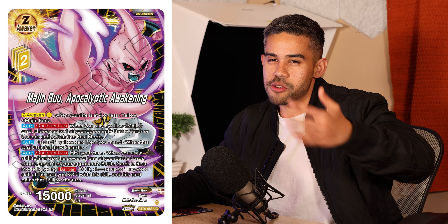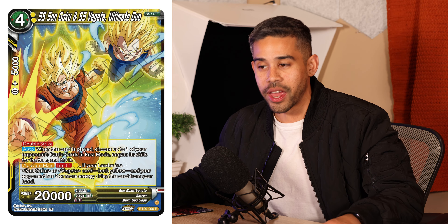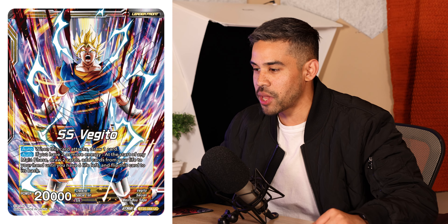Since we're getting Majin Buu, you already know Vegito has to show up — because Goku and Vegeta combine to make Vegito. I'm extremely hyped for this Vegito. If I'm not mistaken, this is our first yellow leader Vegito, and his deck revolves around Goku and Vegeta cards that come out for little to no energy. You'll be able to spam Goku and Vegetas out to attack and pressure, and these guys have double strike. The Vegito onslaught is coming and your boy C-Rod is definitely playing that.